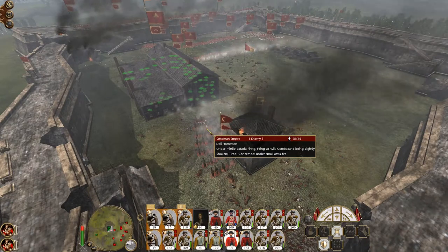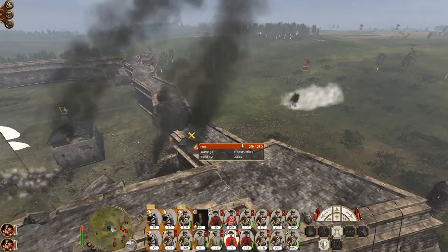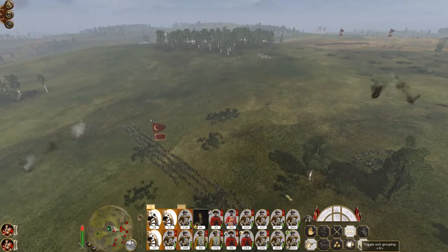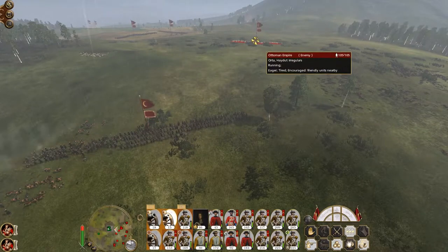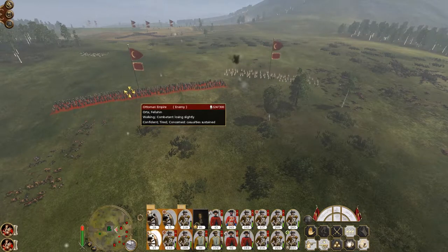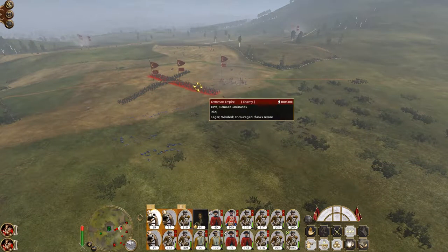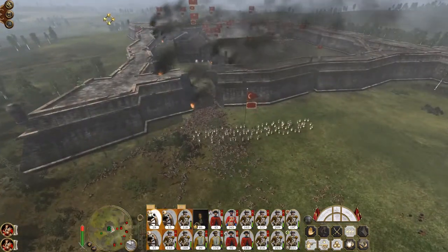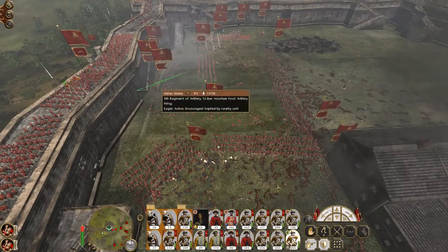Speed up time. My Swiss line are going to kill the deli horsemen — they're not going to win that exchange at close range. Everyone drop quicklime on this unit of fellahin. Actually, let's get one of you to hit the irregular cavalry. You actually got a reinforcing unit of line infantry from behind the lines.